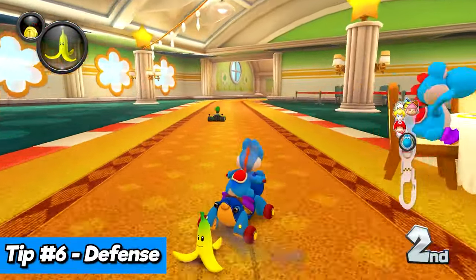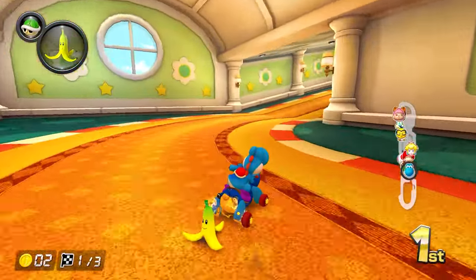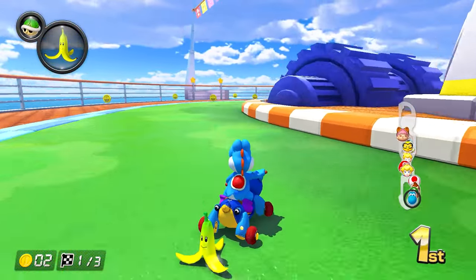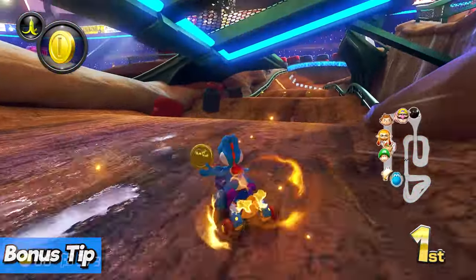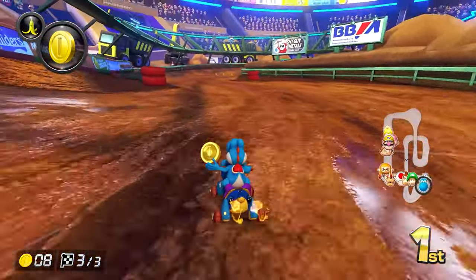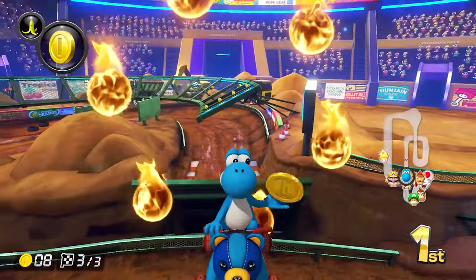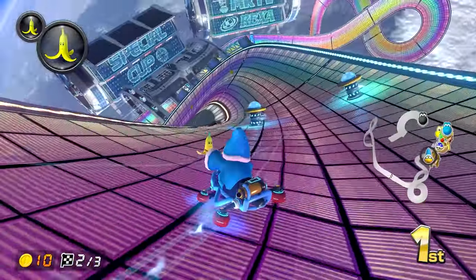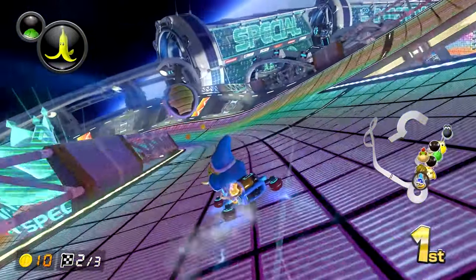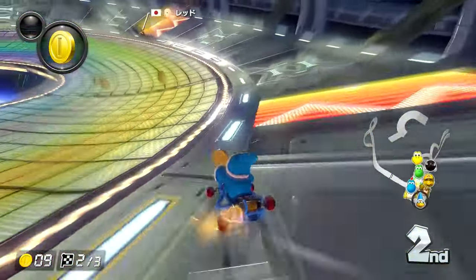Holding items behind you will give you defense. Bananas, red shells, and green shells can be held behind by using ZL. You will have to hold it the entire duration you want to defend yourself, or until something destroys your defense. A bonus tip: if you're in first place and end up with a coin but have a defensive item in the pocket, ghosts can be annoying — especially in first place. But if you have a coin as your active item, the ghost will take your coin and not the defensive item you have as your second item. This can be extremely helpful because if you had a defensive item first and the coin second, a ghost might take your defensive item and leave you vulnerable. An incoming red shell comes, and bam — now you're in sixth.